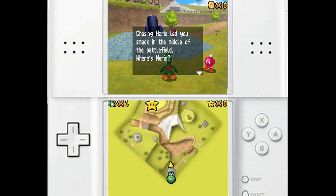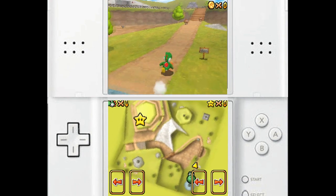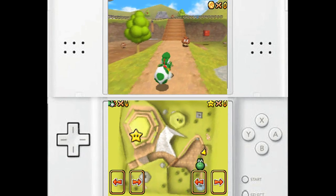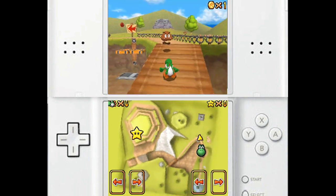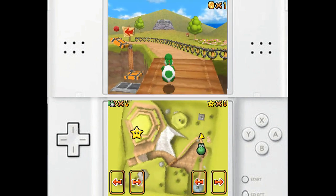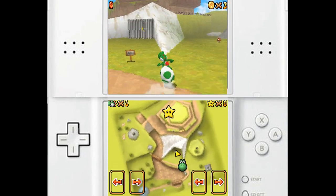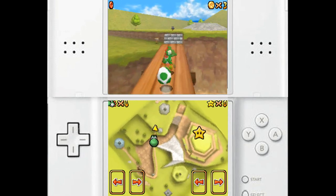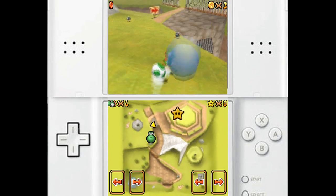So this is Bob-omb Battlefield. A lot of people who haven't played this game may know this song for various reasons — it's a popular, catchy song. Anyway, if you're Yoshi, you can eat your enemies and turn them into eggs, then throw them at other enemies to spawn coins. Coins don't really have the biggest use in this game — red coins are worth two coins and there are eight per level. Coins will be important later, but for now let's just get to where the little golden star is.